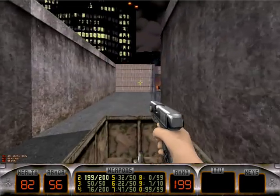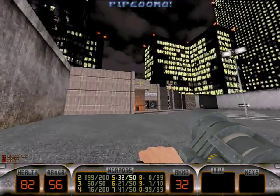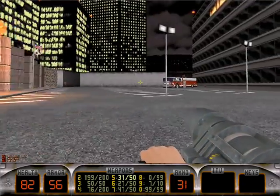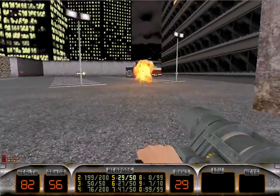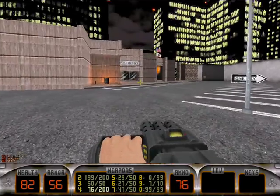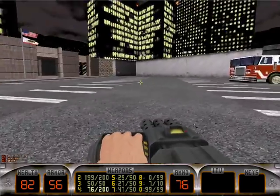Hello everyone, welcome back to Let's Play Duke Nukem 3D, Episode 4, Level 6, Going Postal. I'm Ultima Mantoid, and we begin this map starting right in the middle of a post office parking lot.